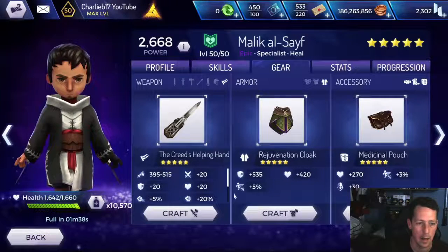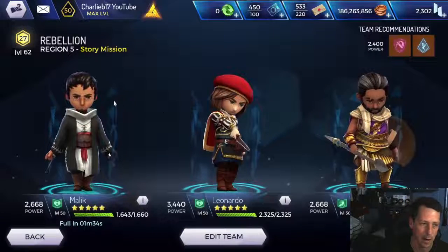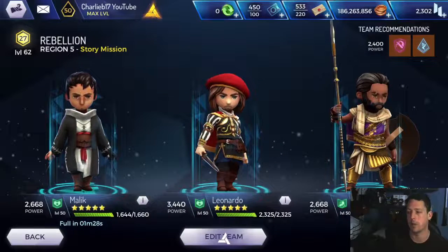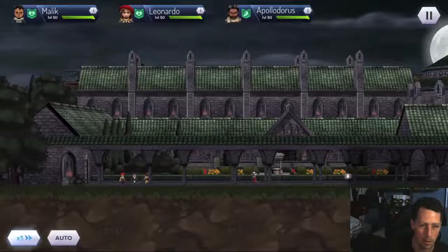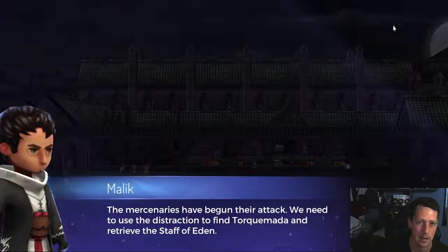A little bit gutted not to see anything about agility in here, because his agility is fairly decent for an epic who's got one arm. It doesn't actually increase that, which is a bit of a shame because he has got the free runner ability. Right, let's select this. We're taking him, Apollodorus, and Leonardo in just for a little bit of fun, just to see what he can do. I've been waiting for this for so, so long — I'm just excited.